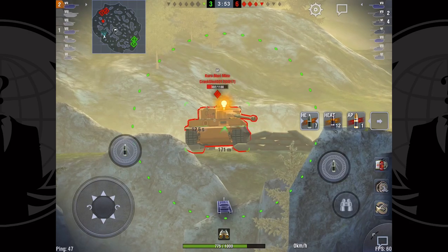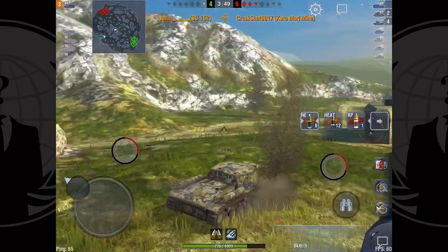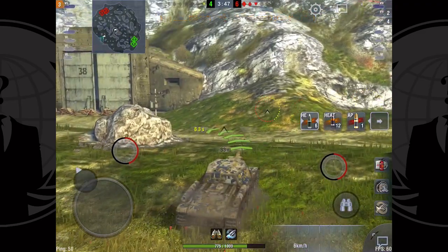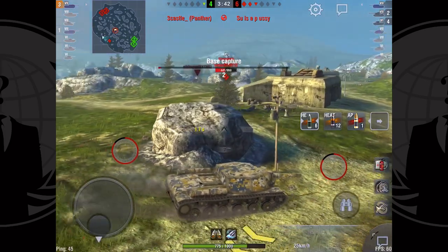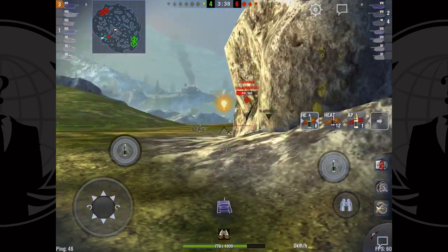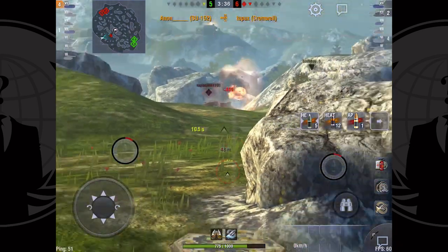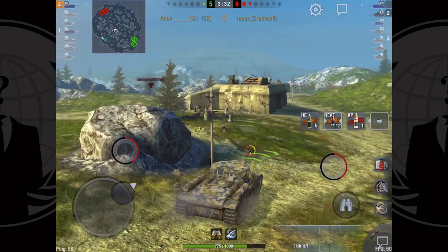Luckily I spot him with his gun away from me and I'm just trying to get as much zoom on him as I can before I fire. He had to completely traverse that gun so I knew I had a second. Right as the Cromwell comes really screaming in here I'm obviously concerned he's going to get his gun around, but luckily he turns and I'm able to get that fabulous hail mary shot in — just nicked his turret.